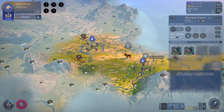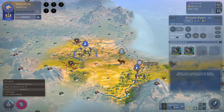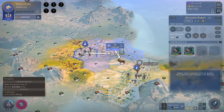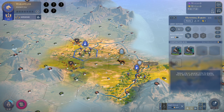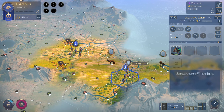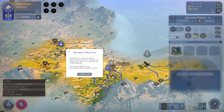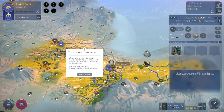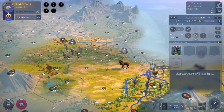So why am I killing these animals? Is it giving me something in this age? Don't know. But first we are going to ransack this thing. Districts, just like units, have health points. These will rapidly go down if a district is ransacked. So you can ransack districts with your armies.